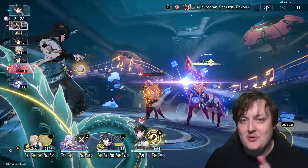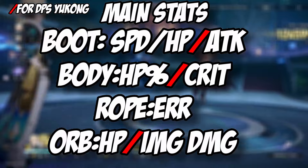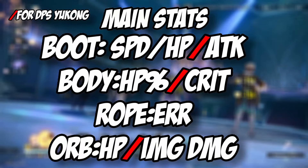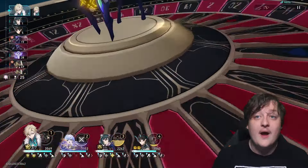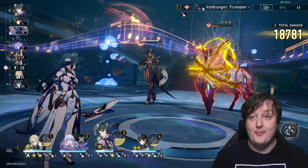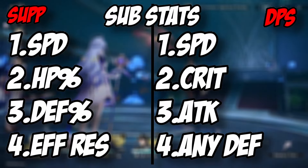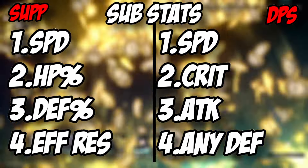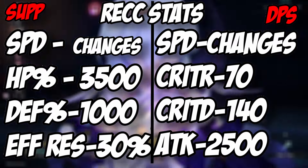For main stats, I recommend speed, HP, or attack percentage on boots; HP or crit on the body; Energy Recharge on the rope; and HP or imaginary damage on the orb. These are varied because it really depends on your team. If you need to be fast, use speed boots; if you want to run her slow, skip speed boots. For substats, a support build uses speed, HP, defense, and effect resistance; a sub-DPS build uses speed, crit rate, crit damage, attack percentage, and any defensive stats you can spare.